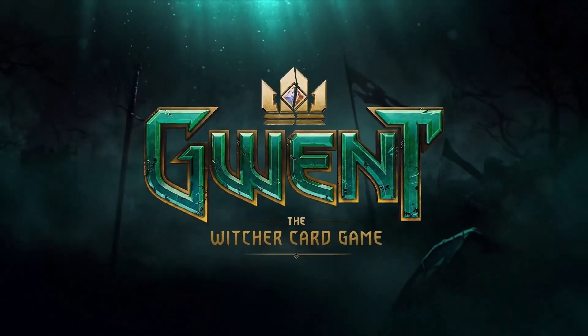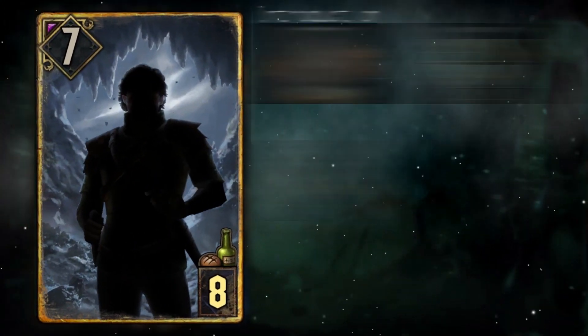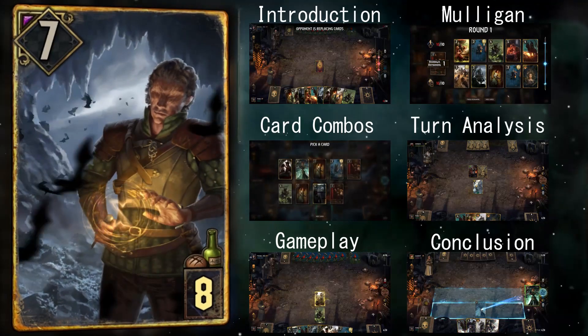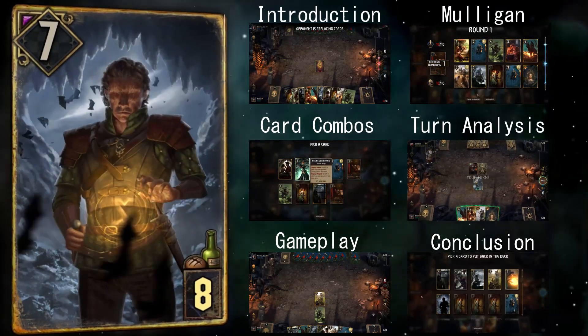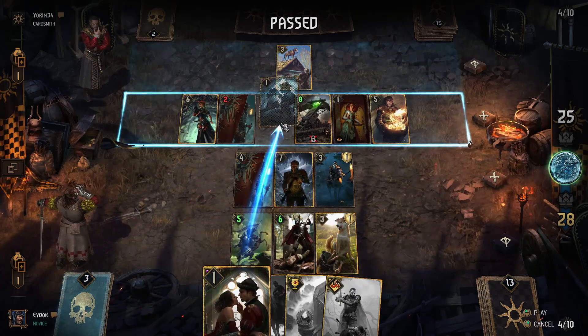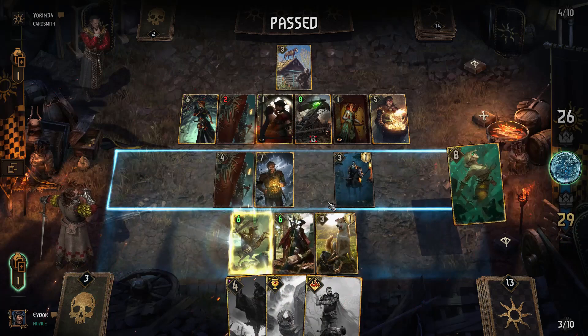Welcome to the Gwent Deck Guides, featuring Warritz's Assimilate Deck. The deck's playstyle depends on the opponent that you're facing. It has an answer to almost anything that gets thrown in its way, making it a jack-of-all-trades.